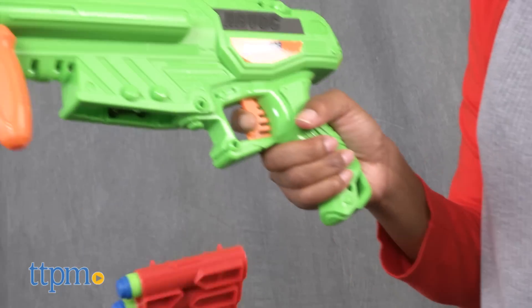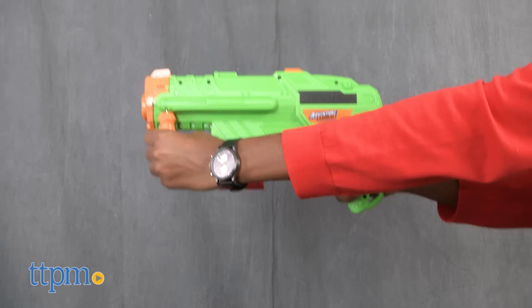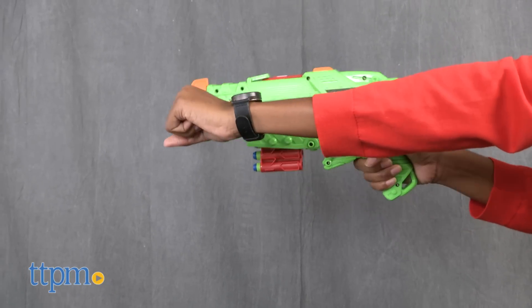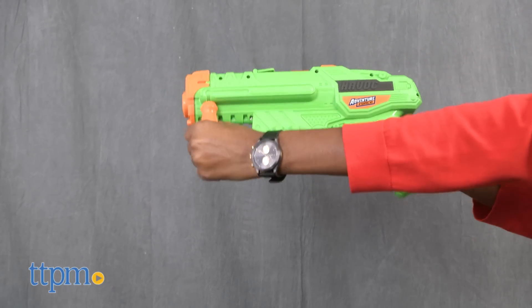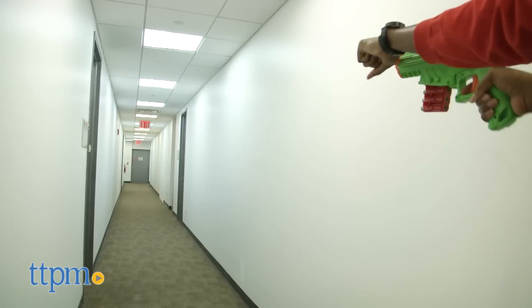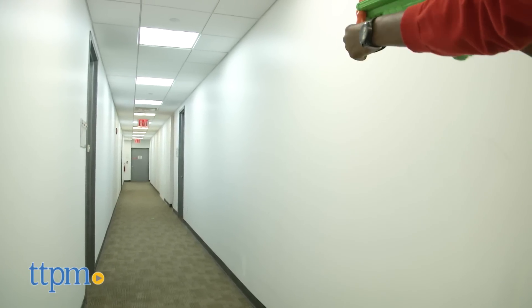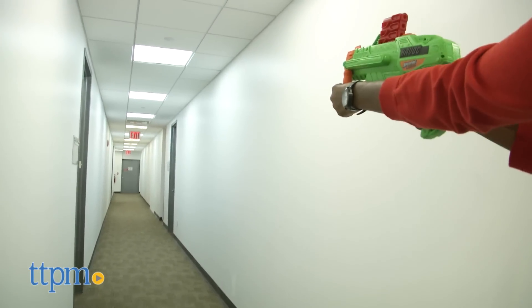To get your blaster battle started, load your dart-filled clip into the blaster, slide up, and pull back the side swipe tactical grip to load, and finally press the trigger for blasting action. The clip auto-advances as you fire each dart and when the clip is empty, pull it out from the top of the blaster.